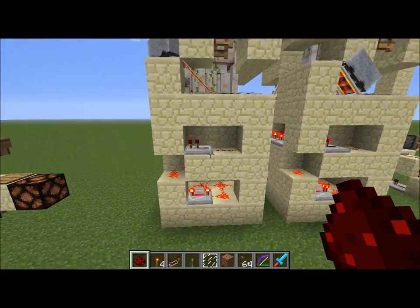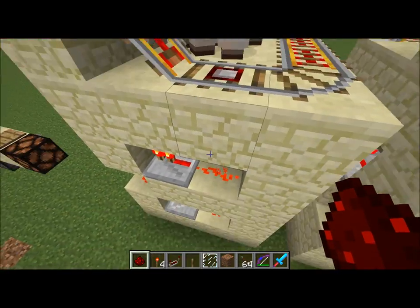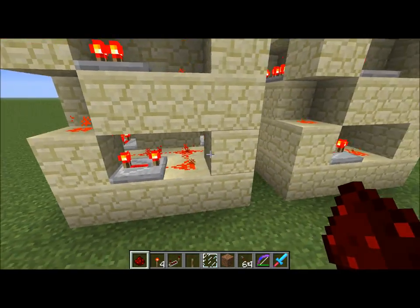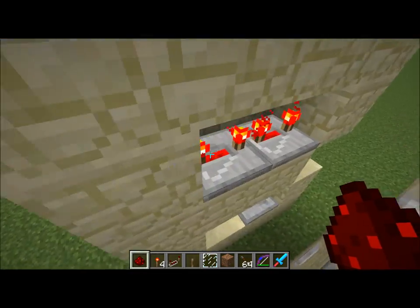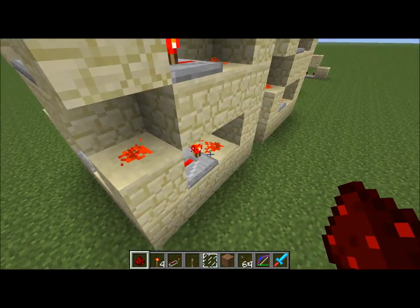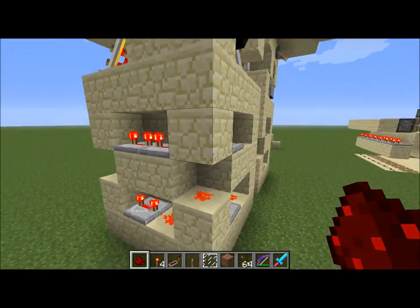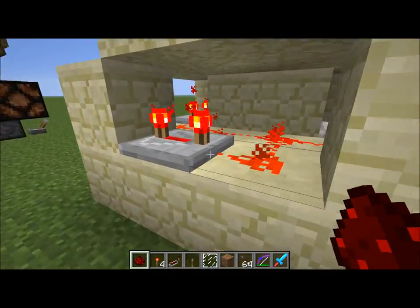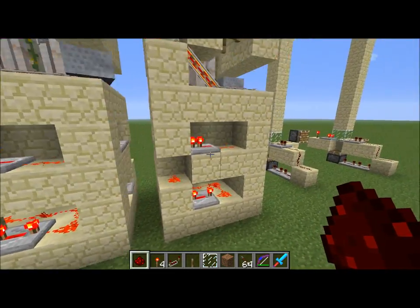Down here is just a pulse lengthener. This part right here is where it comes down, and it powers that block and this block. This block right here is just to power down so that we can send the signal back out to the output. It sends power over here and then down to the output, and then over here and down to the output, and then over here and down to the output. Whenever you get one pulse, it lasts for about 24 ticks, because there's 8 on each side, plus about 4 from down here.